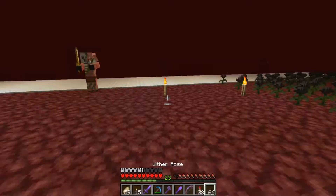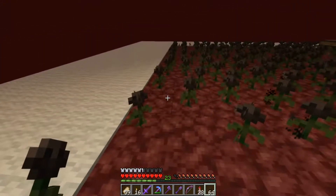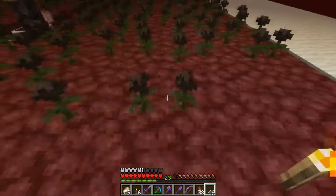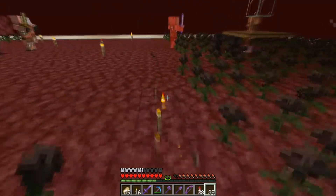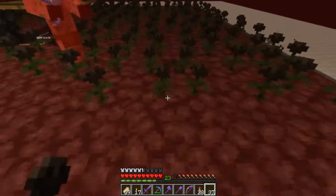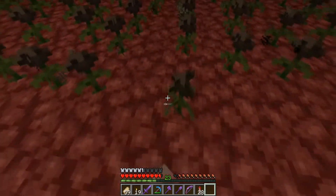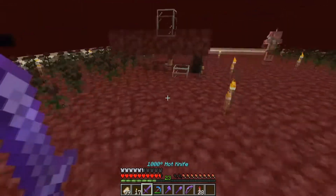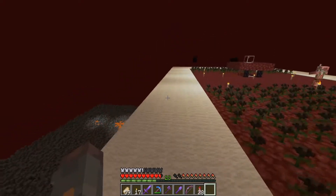I'm here in the nether now. I'm gonna place down the roses I just got and see how much I have. What's really annoying about these roses is how they all have a different offset so it's hard to see if I've missed a block. Like, you can see there's a big gap but I didn't miss a block. I still probably need a few more stacks.